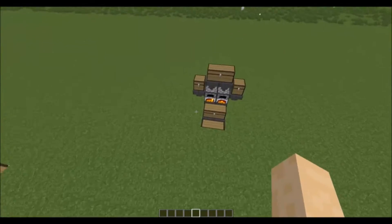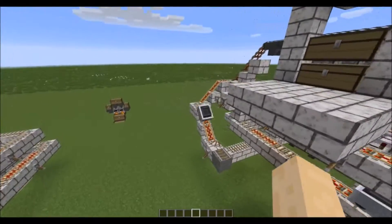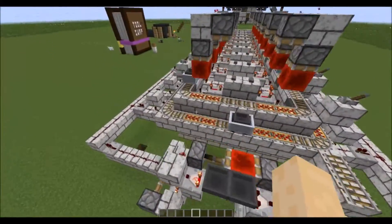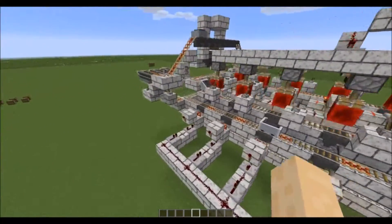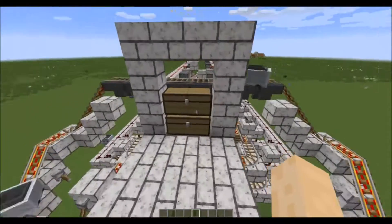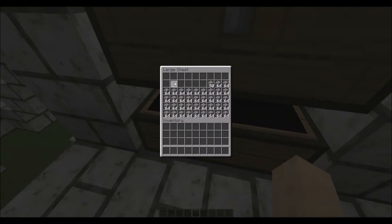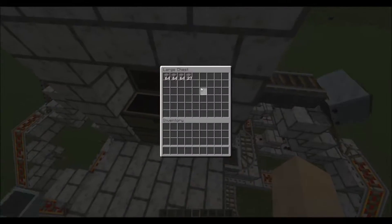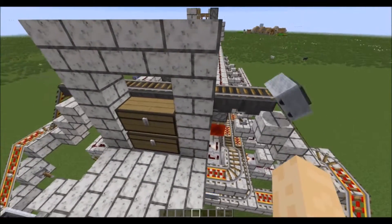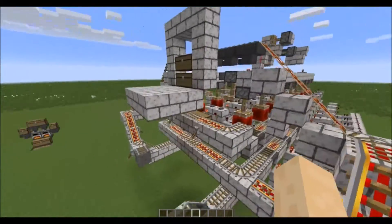This does make sense since this one has 18 furnaces and this has two — you would imagine it would be nine times faster, and once this thing is up to speed it should be. However, this is a significantly more complicated beast by far. Given slight modifications to the top section, you could very easily increase the amount you can throw in to smelt and the amount it can output — you would just have to adjust this top unit a bit.